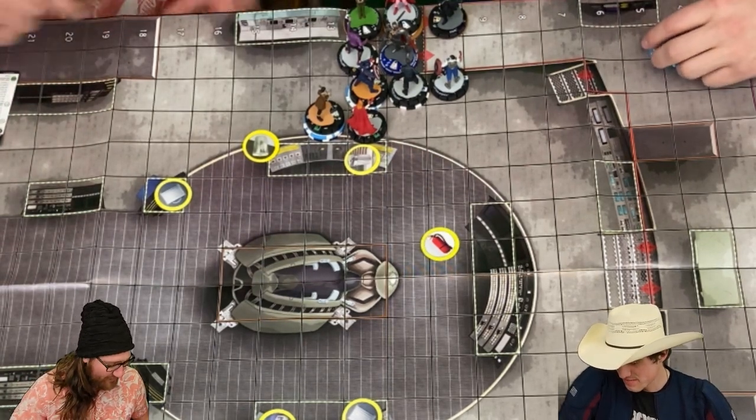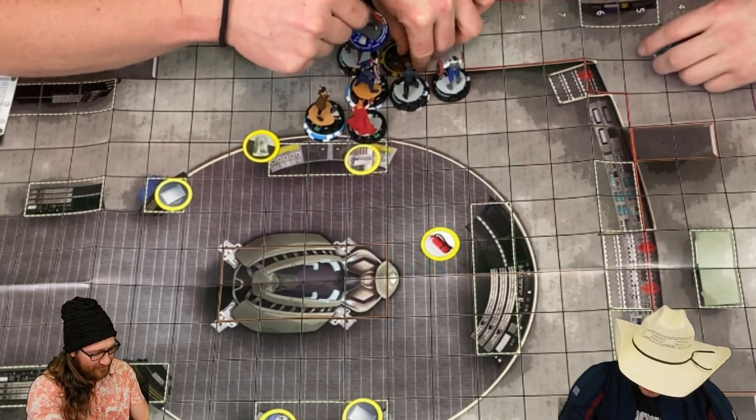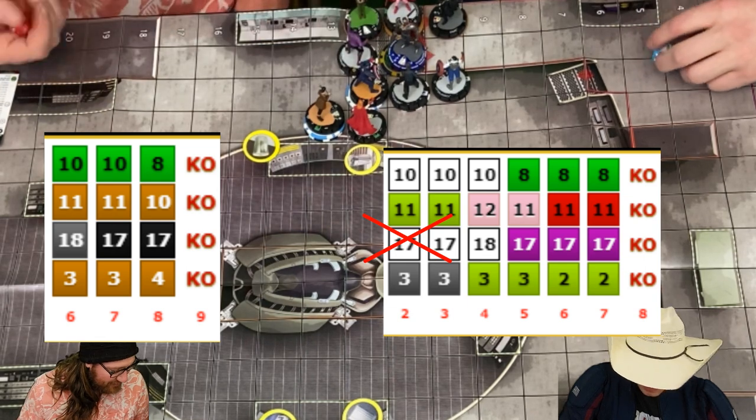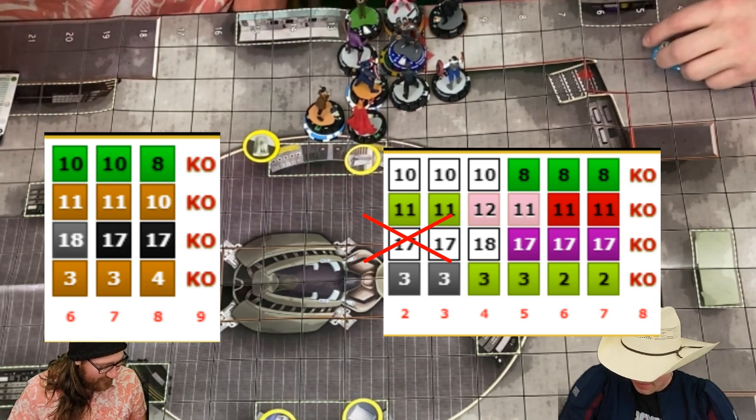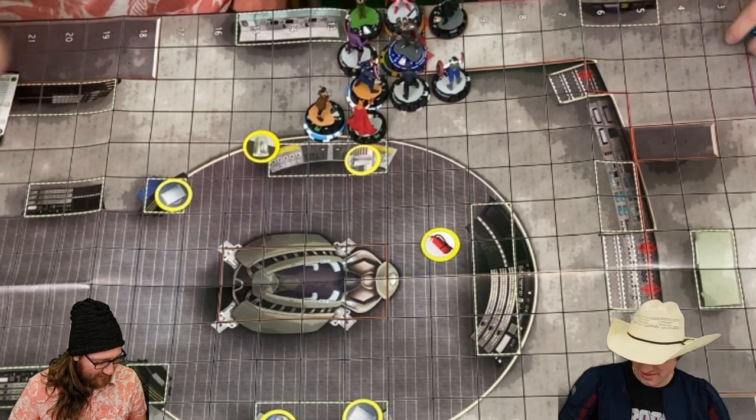So that was action 1 — that was a solid action. Ultron straight up has to try and deal some damage to John. I really wish I had a 19 and 8. Lost my prob. Oh she should have rolled shape change too — whatever. Close to hitting.